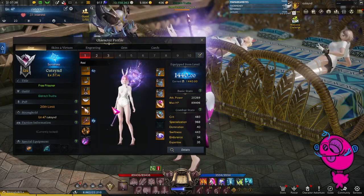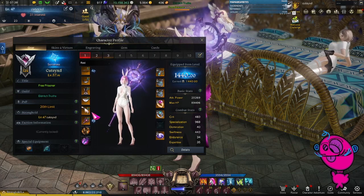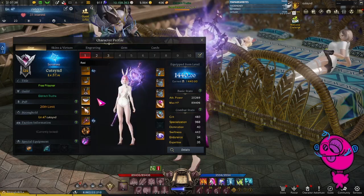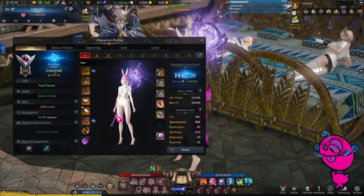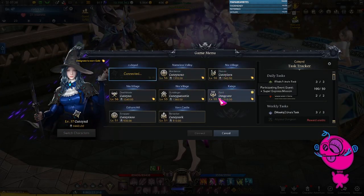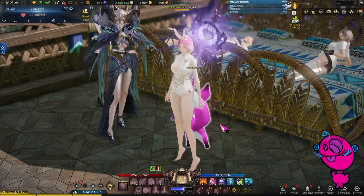Although I'm not at 1445 yet, the way I'm able to save and make gold is by honing my weapon up to plus 18 and then from now on just focusing on my other gear. So I can sell all my tradable Destruction Stones and just use Guardian Stones at the moment. Destruction Stones sell very quickly and cost a lot, so I'm able to make a decent amount of profit every day. My roster has six characters in tier three — not everyone does, but if you do, this is a pretty good way to make gold.